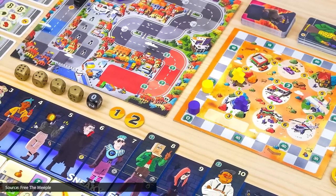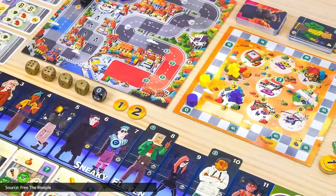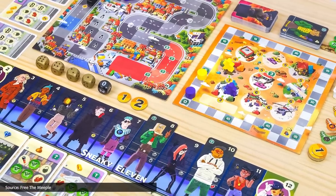If you prefer to surround yourself with bad company, you may enjoy the game Bad Company, which is designed to support up to six players with as little downtime as possible. Each player has a board with 11 gang members who can be upgraded by placing overlapping cards onto them. Each turn, dice are rolled and the gangsters with the corresponding numbers activate their abilities. If you enjoy other production-building games like Machi Koro, then you may also enjoy Bad Company, which works on a similar system.